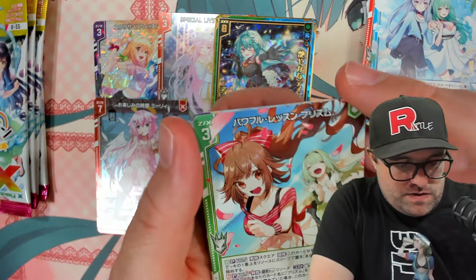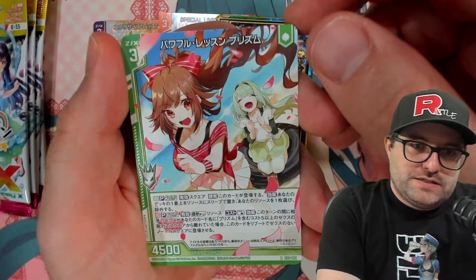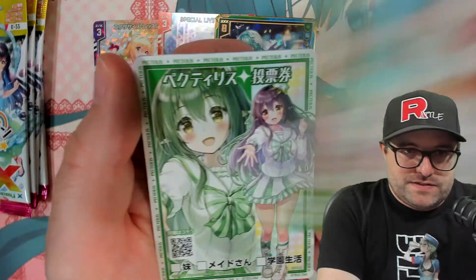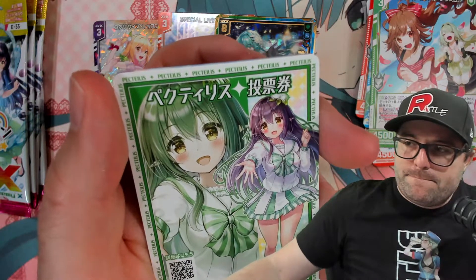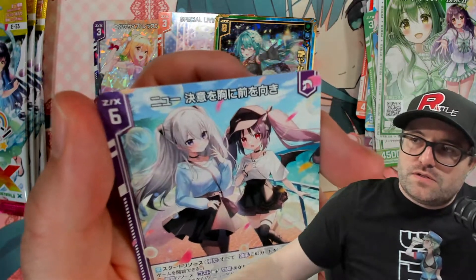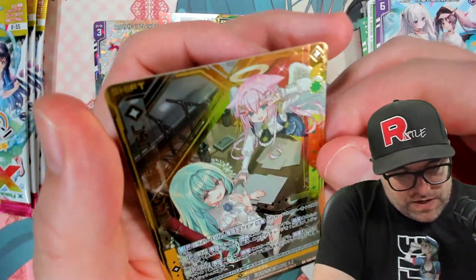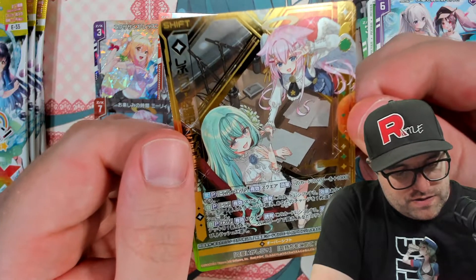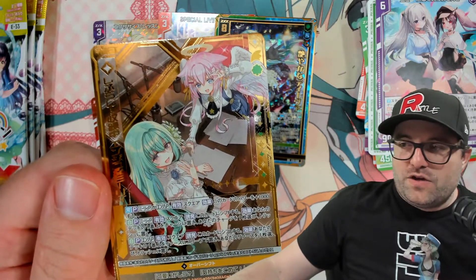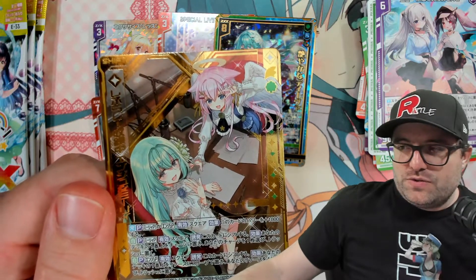Next pack. We haven't seen this yet, I don't think. Number 2, A Powerful Lesson Prism. The art style is definitely, definitely nice. Number 21, Pectellus Voting Ticket — I wonder if we're guaranteed to get a voting ticket in each one. Number 3, A New Looking Forward with Determination — that's not what I would have named it, but okay. We got an RR! Number 64, Chifra D On Record, Anju and Marie — very cool with all that gold going on.